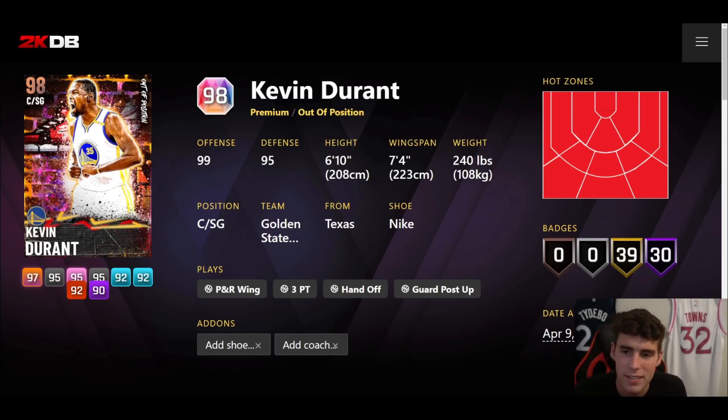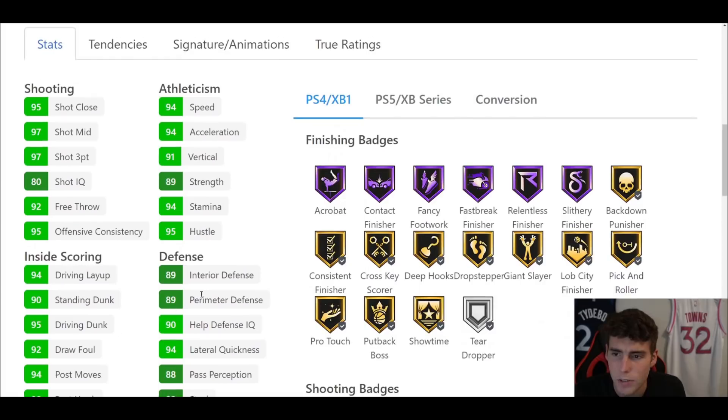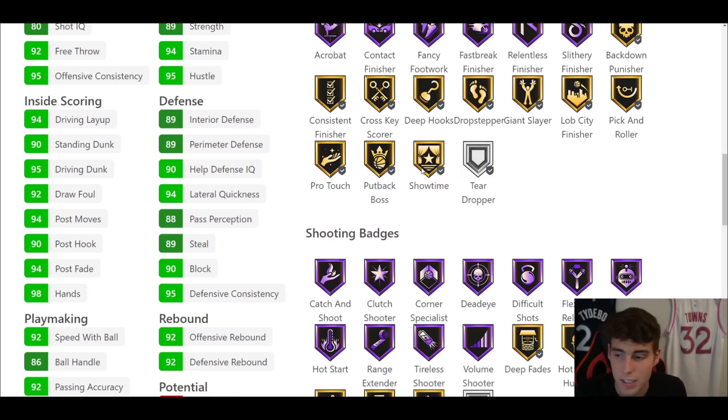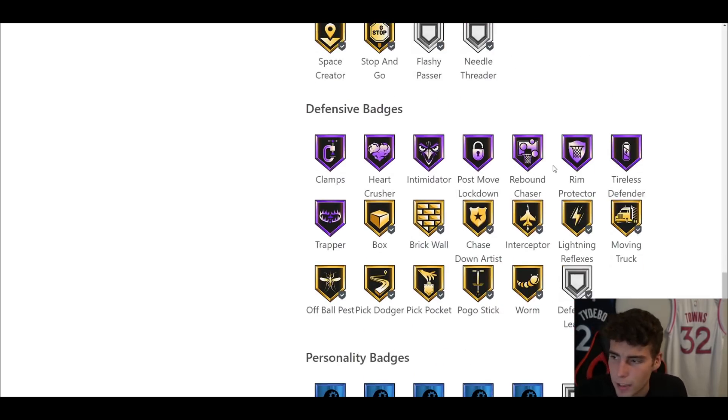Coming in at number four is the hardest card to rank — this is a primary center position list, and Kevin Durant is someone everybody plays at shooting guard. But ranking him here at center: he's 6'10", 7'4" wingspan, hot spots from everywhere, 30 Hall of Famers, 39 on gold, 97 three-ball, 95 driving dunk, 86 speed with ball, 92 speed, 94 speed acceleration, and 94 lateral quickness. If he had Hall of Fame Showtime he'd be even higher on my list — the gold Showtime hurts him on current gen. Shooting badges: Catch and Shoot, Hot Start, Range Center, Flexible Release all on Hall of Fame, but only gold Hot Zone Hunter. Defensively: Hall of Fame Clamps, Hard Foul, Crusher, Intimidator, Post Lockdown, Rebound Chaser, Rim Protector, Tireless Defender, Trapper.